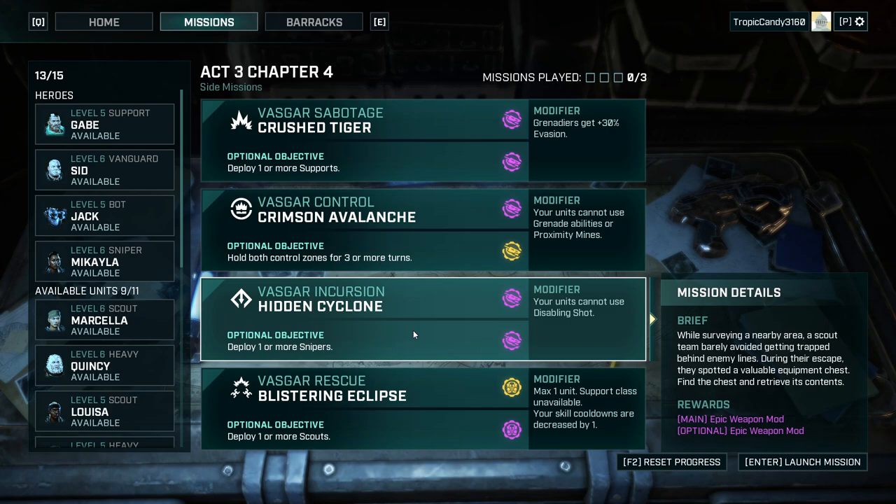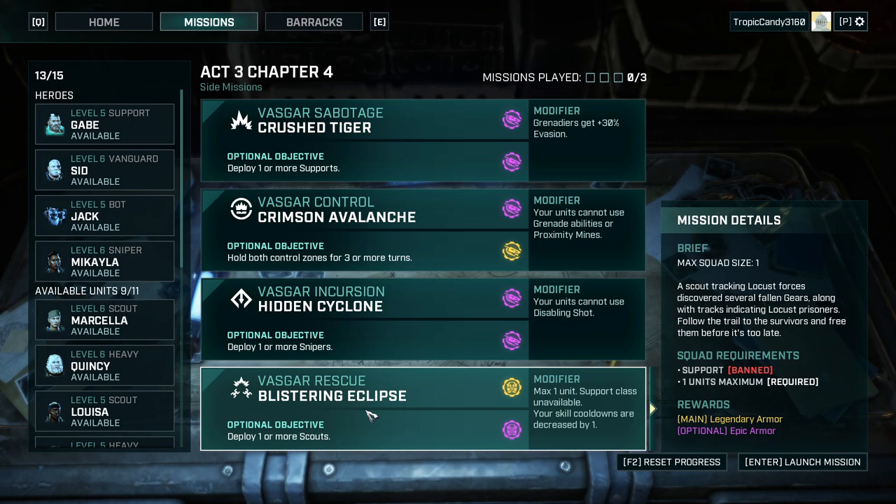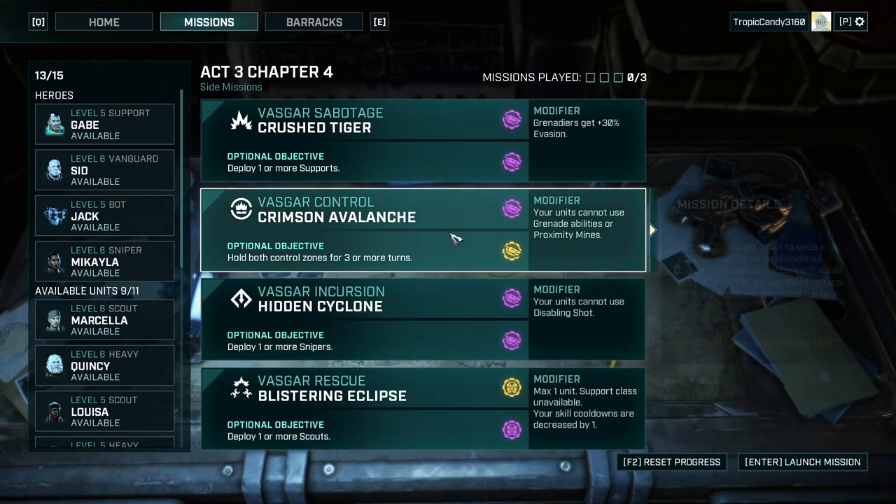Hello and welcome back to another episode of Gears Tactics, my name is Saiken, and today we're continuing the insane blind playthrough where we're trying to beat the game on the hardest difficulty without having played it before. Gears Tactics continues to give on and on - we're in Act Three Chapter Four by now, and it's time for some new and illustrative side missions. Four are available and we need to play three, two of which offer legendary gear.